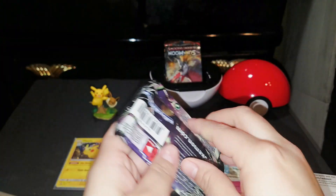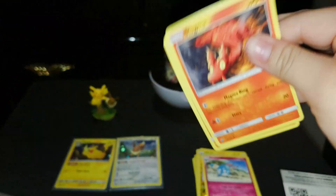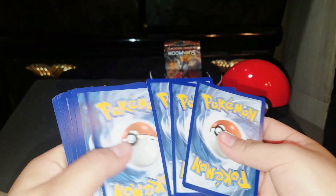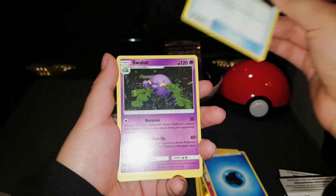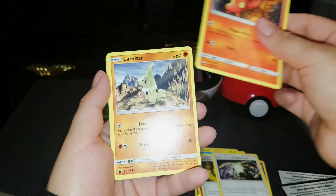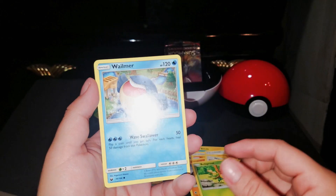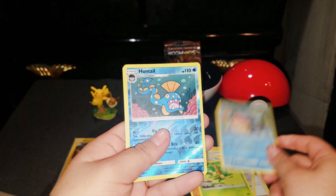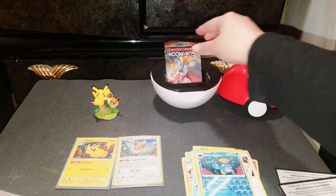So we got the Celestial Storm pack. A Water Energy, Last Chance Potion, Swalot, Underground Expedition, Slugma, Larvitar, Whismur, Bellsprout, Wailmer, and a Reverse Foil Huntail. And Fade On. Okay.